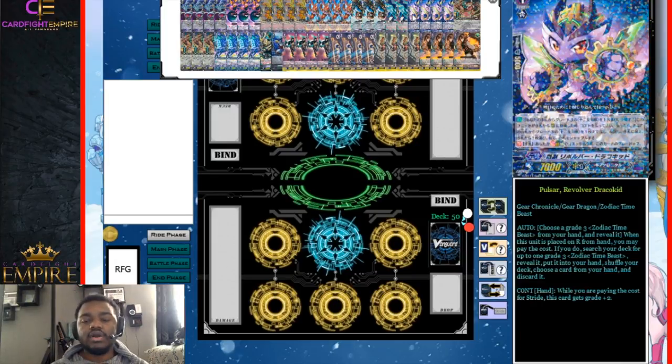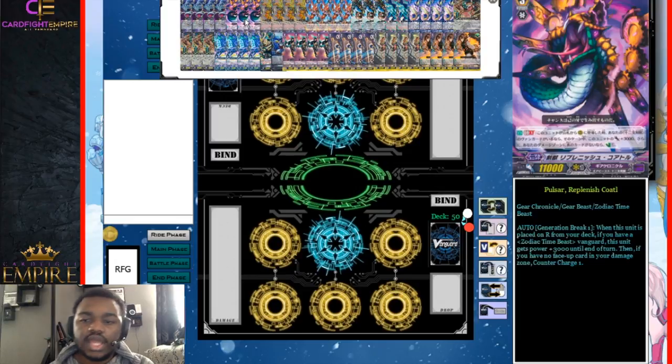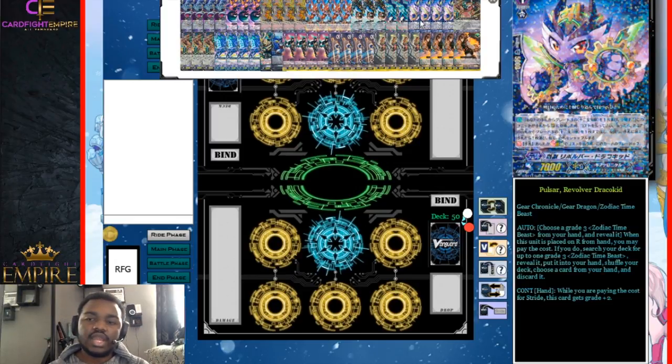We have our Zodiac Time Beast Stride Fighter, Revolver Draco Kid, at four. It's pretty self-explanatory — we run it because we want to stride a lot. This is a stride deck and we never want to be caught without a proper Stride Fighter in our hand. It is also able to search out Chrono Jet G, so if we start the game with a Replenish Kotal and a Revolver Draco Kid in our hand, we can just play the Revolver Draco Kid on rear guard and use it to search out our Chrono Jet G before we have to ride Grade 3.